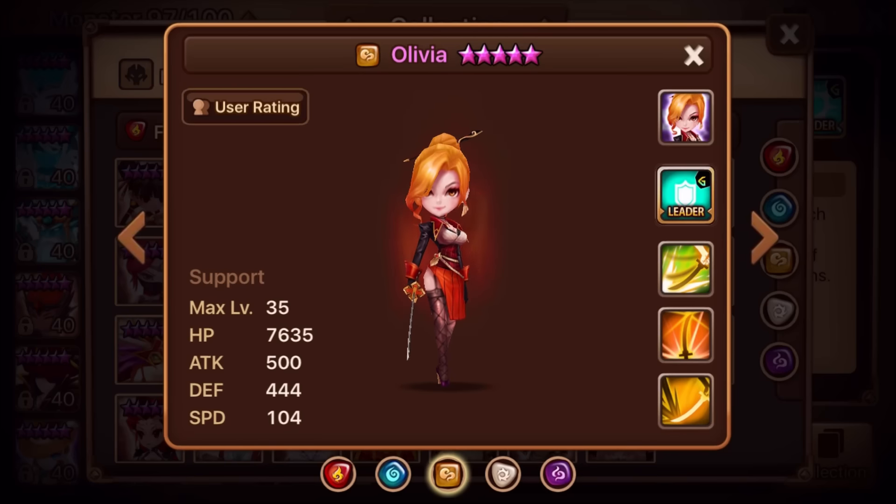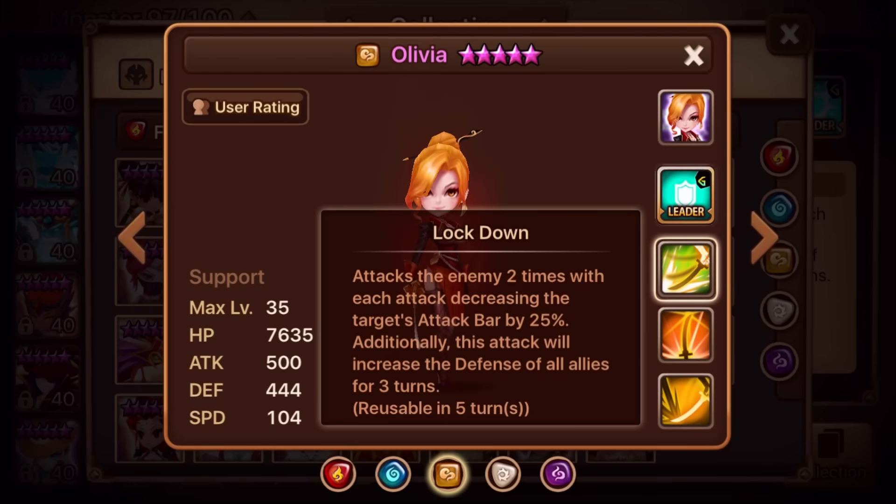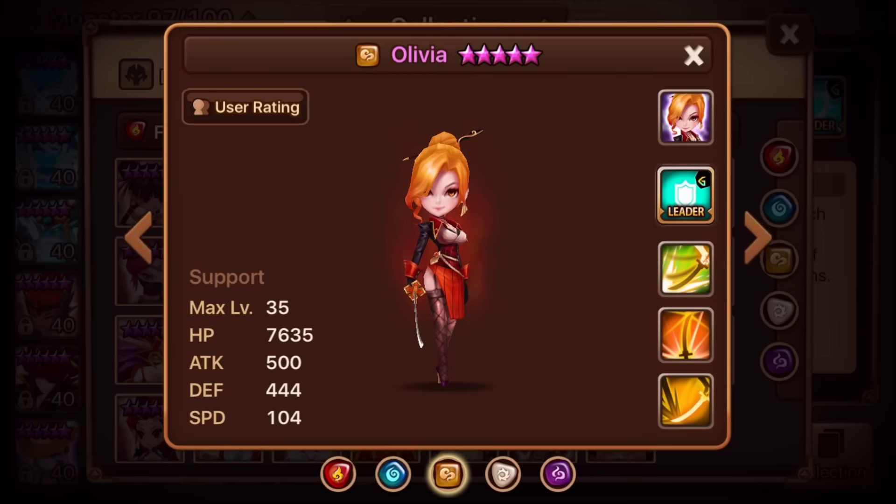The only thing is you don't really want to bring too many buffs into Rift because they'll just be taken away anyway, unless it's an attack power buff. Olivia is one of the more underrated monsters — she's not bad, but she just doesn't have a place yet in the game.